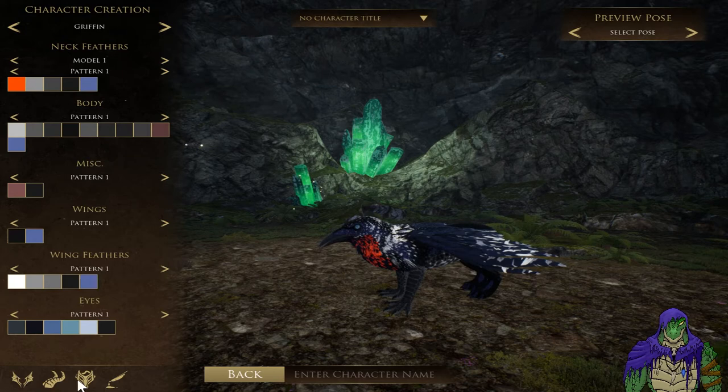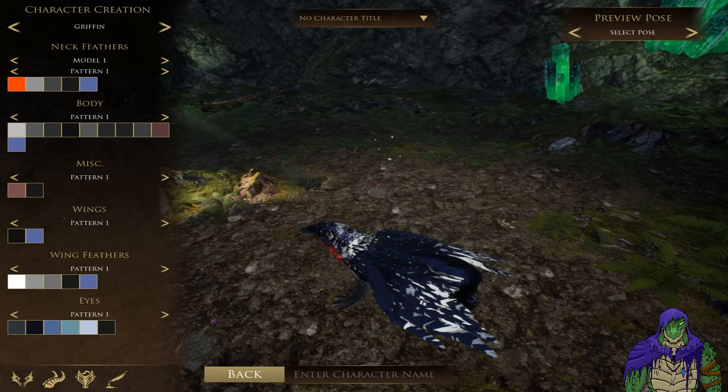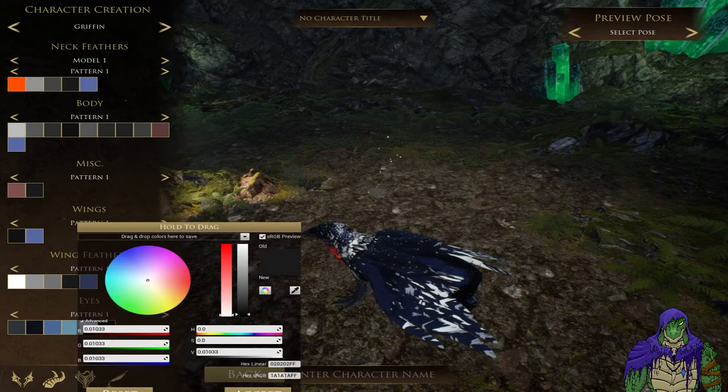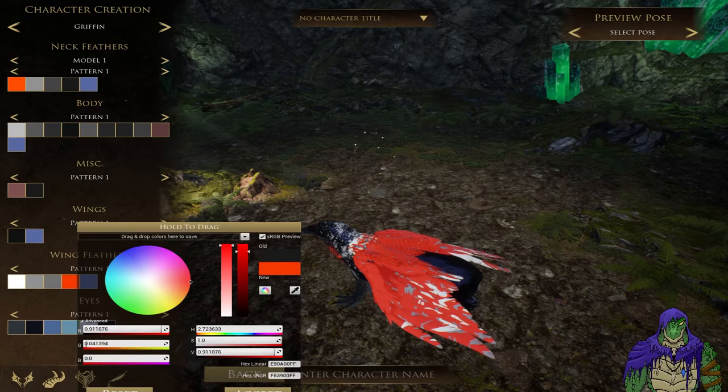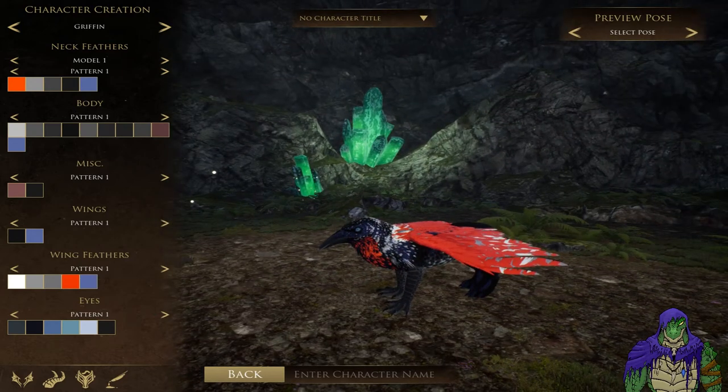More details on the legs, the wings, and the overall wing color. You can mix and match and make some really crazy Skittles, crayon-box looking characters, or you can come up with some really cool looking things. Like, you can make a North American Robin looking Gryphon if you wanted to.